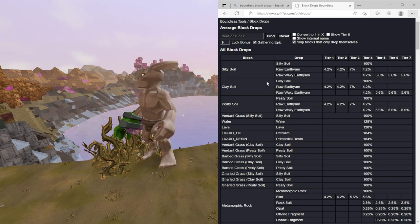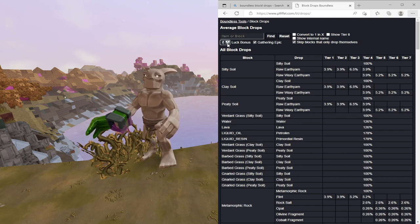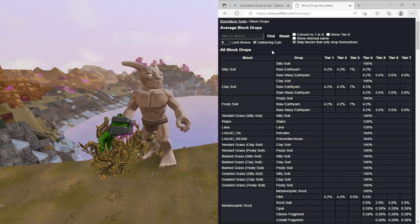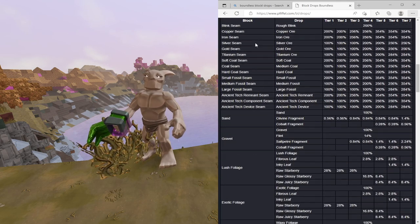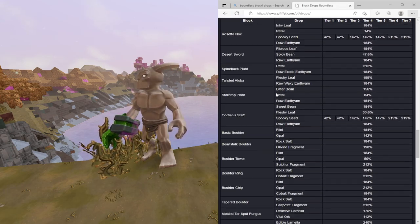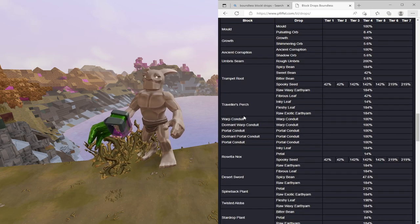Now if you go to a tier four planet and break silty soil, you've got a 4.2% chance to get raw earthyams, and also another 4.2% chance to get raw waxy earthyams. So that's how this tool works - it tells you your percentage chances of getting the blocks and how much of that block you'll get, and the secondary drops. It also accounts for the gathering epic and the luck bonuses. So you'll see as I change the luck value the percentage goes up.